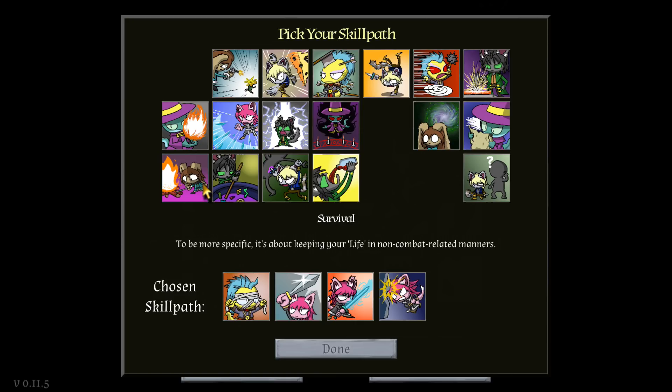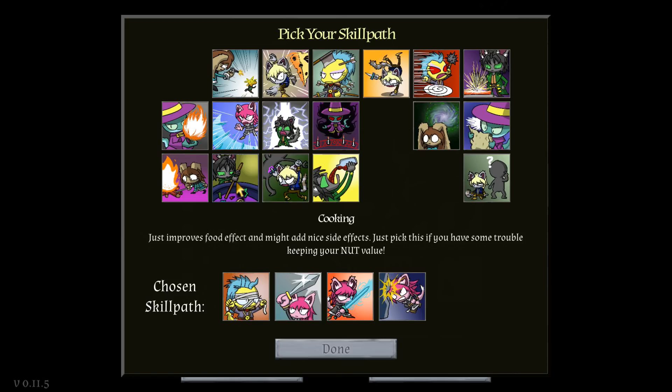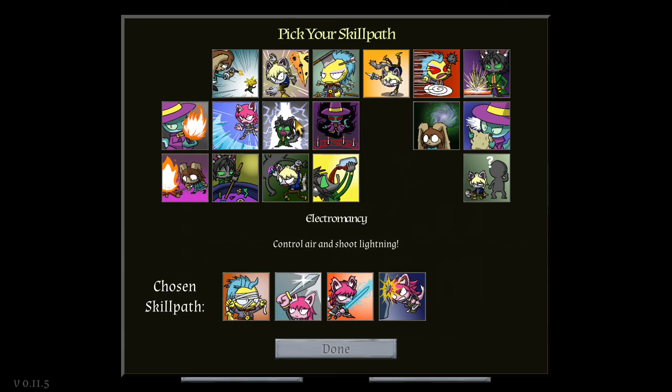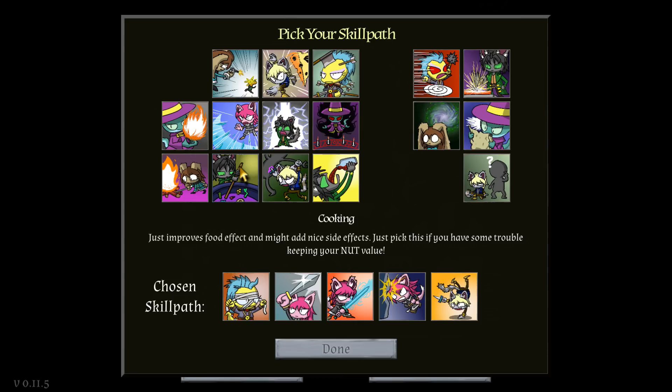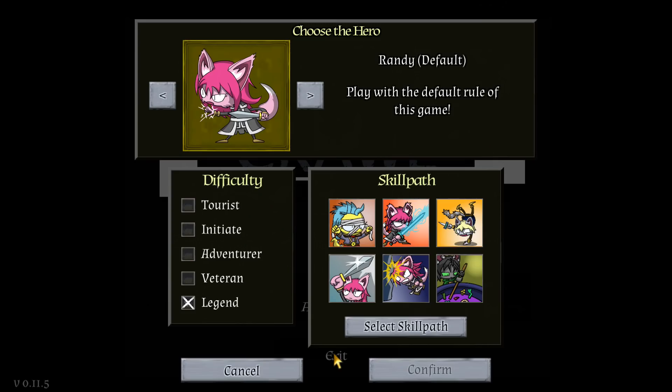You can also get willpower: sometimes things are just what you decide them to be, make yourself stronger by just thinking. Survival is about keeping your life in non-combat related manners, food effects — because like NetHack there is food in the game. Finesse — connect your attacks, avoid enemy attacks, always work. We get one more pick. Since we're doing Legendary, we better pick something like the nutrition-related path; it might help us stay alive a little bit longer. Alright, let's go ahead and play.